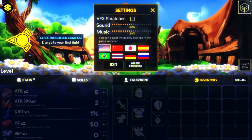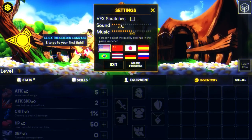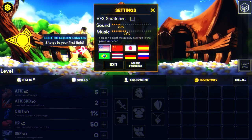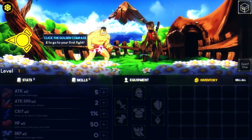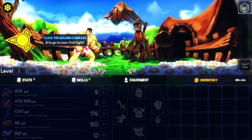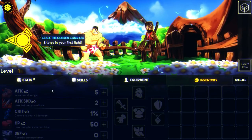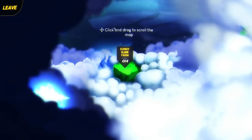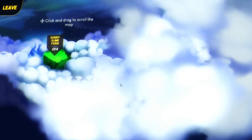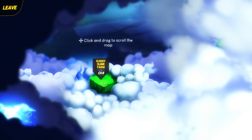The moving around is a little weird. You can see the background. Let's drop the window just like that. Just to make sure — click the golden compass to go to your first flight. I don't actually do anything on them. Click it. I don't know if this is the beginning of a story. Click and drag to scroll the map. Okay, so it's a very large map.